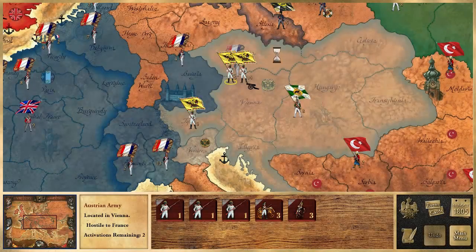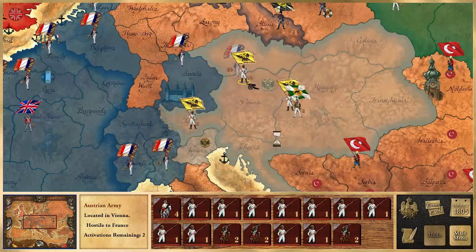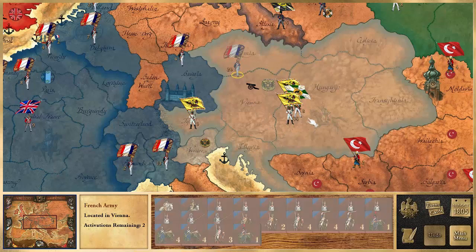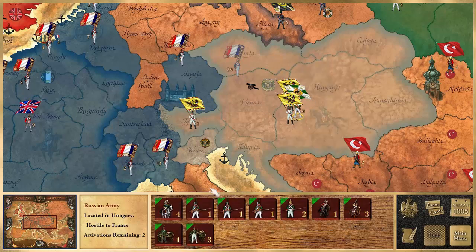We leave the battle screen and return to the strategy map. The defeated Austrian army now has only five surviving units, and we receive a bonus event card for winning. The enemy supporting army also retreats, joining their Russian allies. A Russian army has marched in from Russia and will combine with the Austrians to counter-attack next turn and try to retake their capital. We'll see how that plays out in the next video.